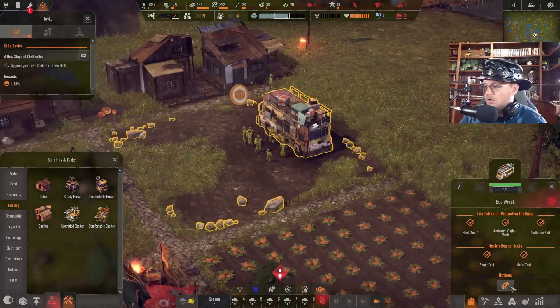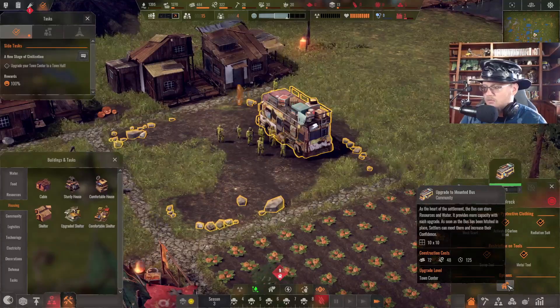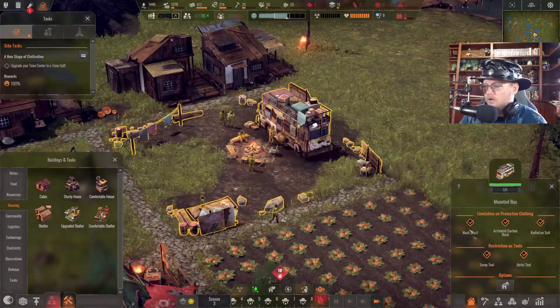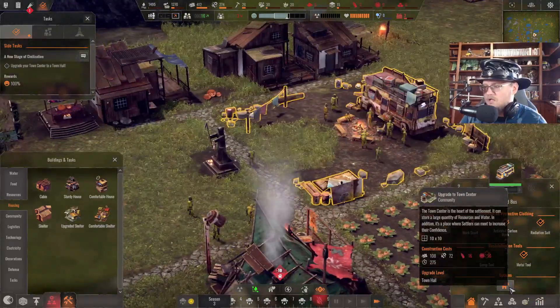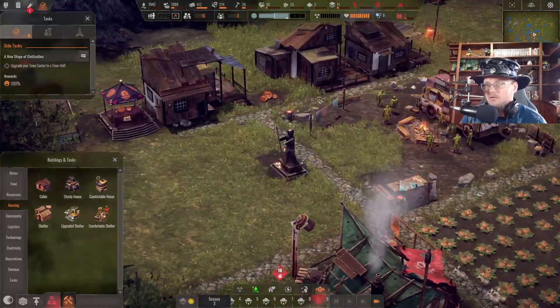Let's upgrade our city to town hall. Upgraded to town center — we officially made it to town center. What's this? Upgraded town hall — you need plastic and electronics for that. I've never done that before, but we're gonna have to check that out here in just a moment.